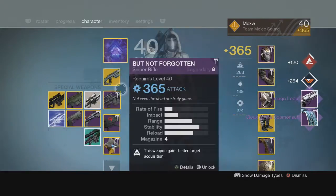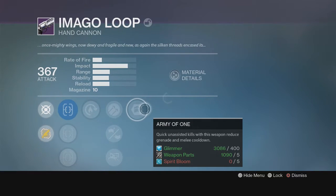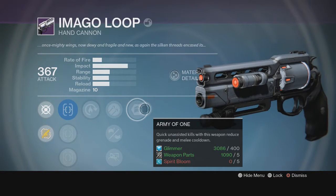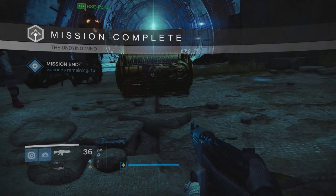Here's my first Imago Loop - it is garbage. Hammer Forge is decent but the other two perks are not decent at all, they're pretty crap, so that gets discarded.